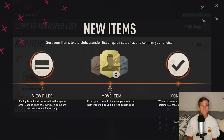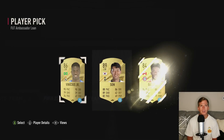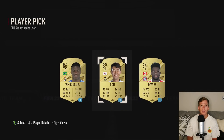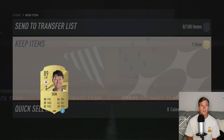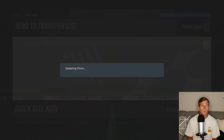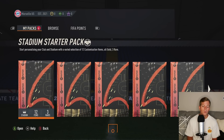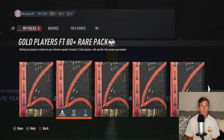Player pick — redeem player pick. Another loan player. Let's go with Son here. Love using him, absolutely love using him. Gold players — 80 plus rare pack.